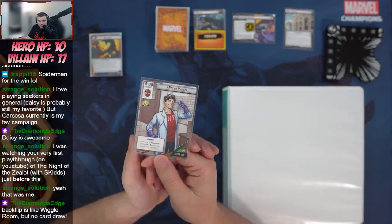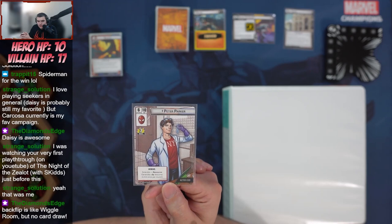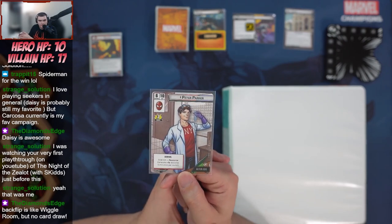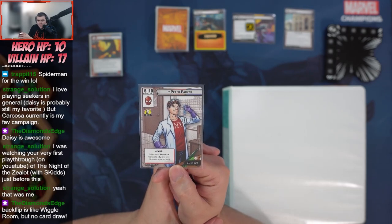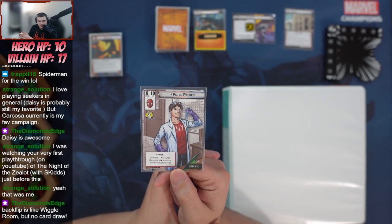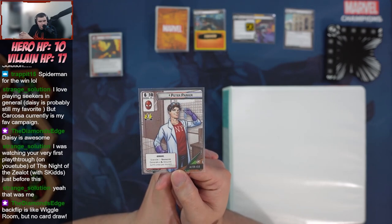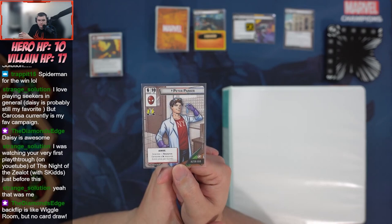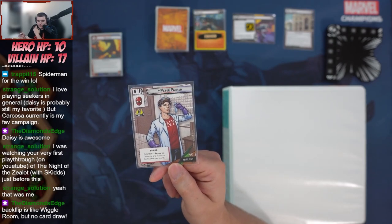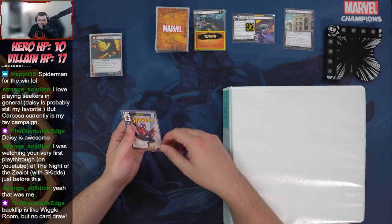Peter Parker in alter ego form has the Genius trait. We just got a really good card for Genius — Ingenuity, a basic upgrade that costs one, generates a mental resource, and you can play it if you're a Genius. I don't know if I would ever build a deck with Spider-Man without that. He also has the Scientist ability — generate a mental resource once per round. When I first started this game I thought that was amazing. It's good, but there are definitely better alter ego abilities.